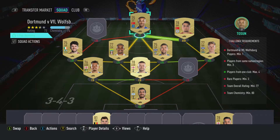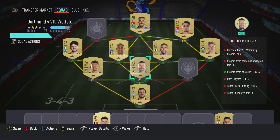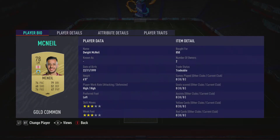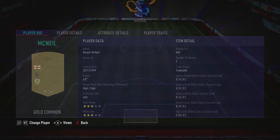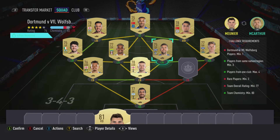The striker is Cenk Tosun, who's at 700, plays for Everton in the Prem and is Turkish. And then the last guy, the left winger, is a left midfielder — Dwight McNeil, who's at 8.50, plays for Burnley in the Prem and is English. And we just get Munia back where he should be.